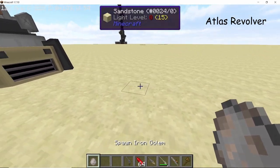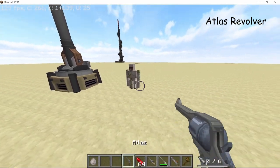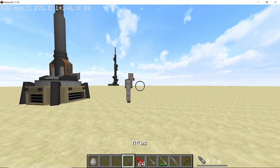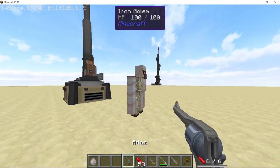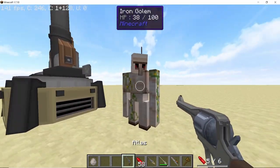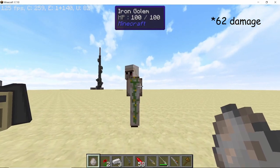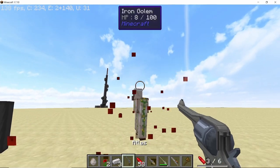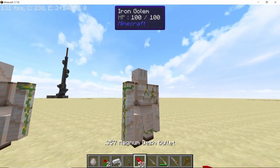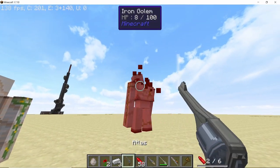Next on our list is the Atlas Revolver. This revolver can take any .357 round and has a pretty cool reload animation. The main feature is the three times damage multiplier for headshots. A body shot on an iron golem deals 42 damage, but a headshot deals 92 damage, making it pretty good for close to mid-range combat.